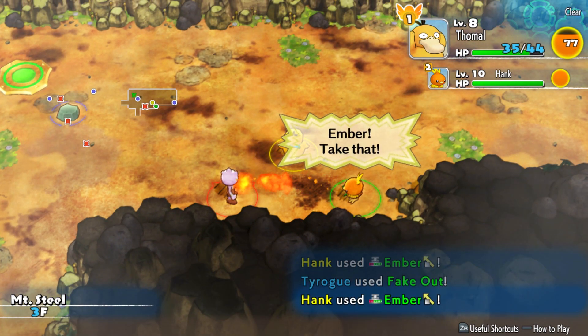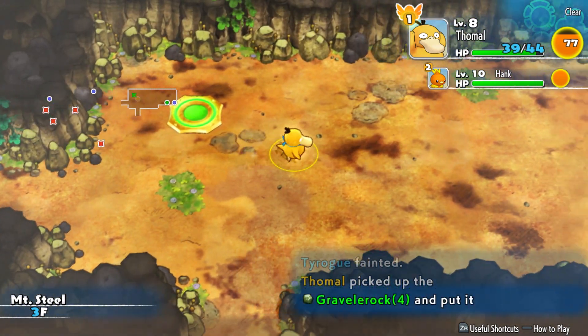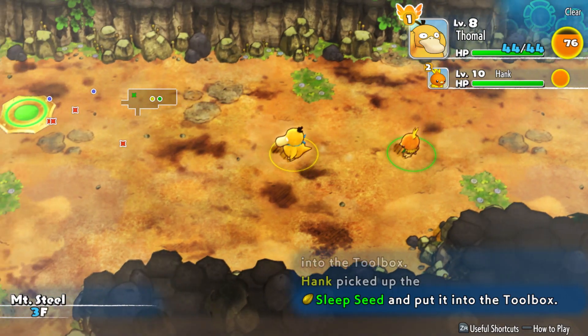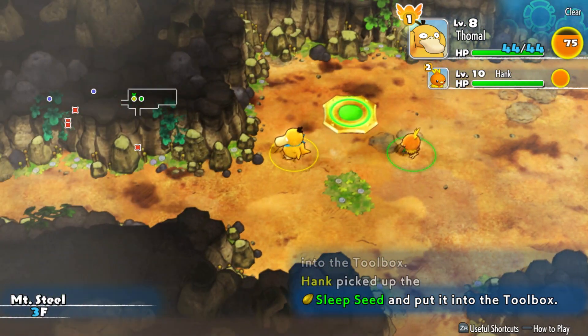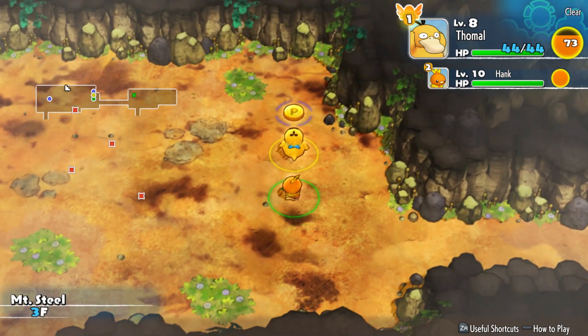I wanted to switch places with Hank but I accidentally pushed them away. Hank found a Sleep Seed. Honestly, all these Sleep Seeds are going to be very helpful against the boss.